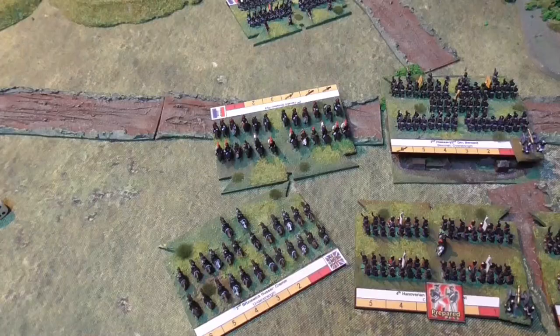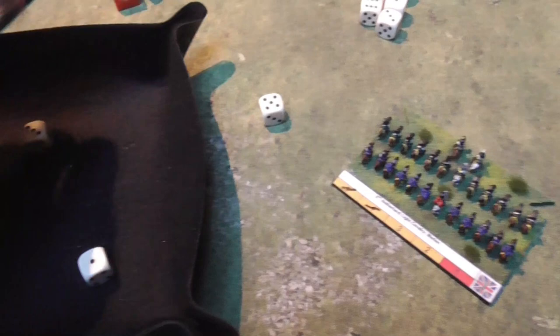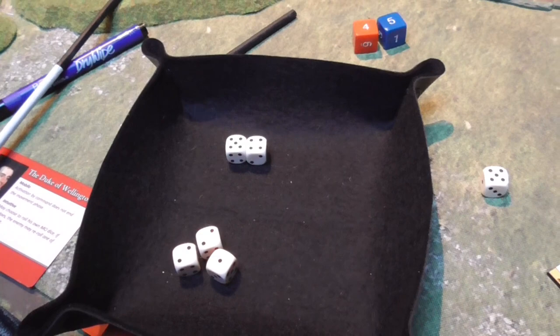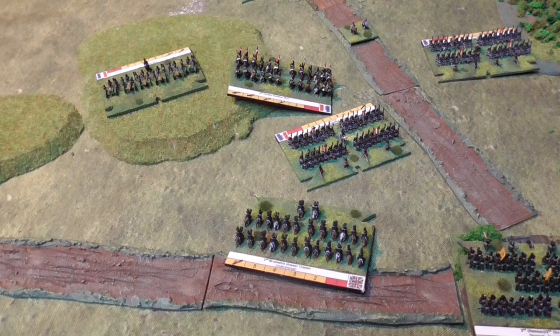The French cavalry scores one success, hitting back with five dice - down from six because they're understrength - scoring two successes. The French cavalry lose one elan, the Brunswickers also lose one elan, but the French retreat facing away from the attack. The Brunswickers push the French back, but the French now have only two elan left - they won't be doing any more fighting in this game. The Brunswickers follow up and are now facing French infantry who are unprepared, so the French may need to spend a turn preparing against the inevitable Brunswick attack.